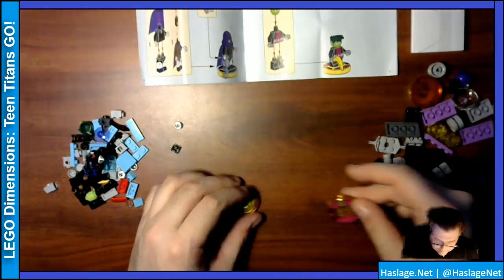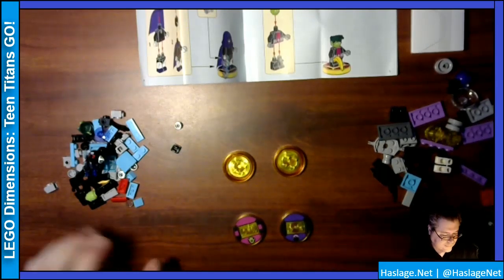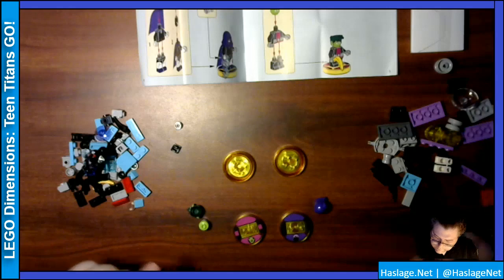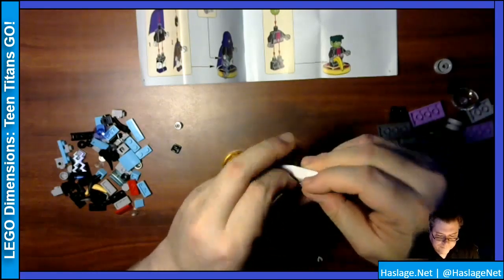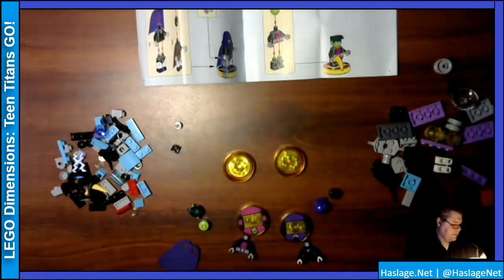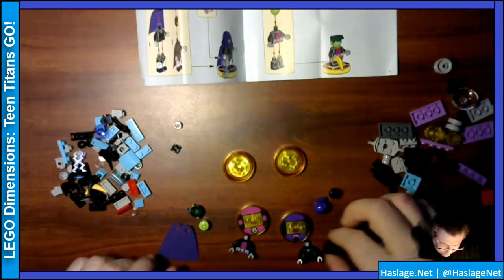A bunch of bases here. Here's Beast Boy, and Raven. I don't even know which one is which. Oh, that's right — you get to select them on screen. So there's Beast Boy's head, his ears and head, Raven's cloak, Raven's body, Beast Boy's body, Raven's face. I believe this is the cape. What am I missing? Oh, legs — there's one set and another. They made Beast Boy short.